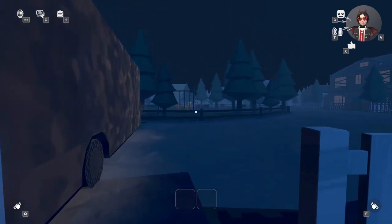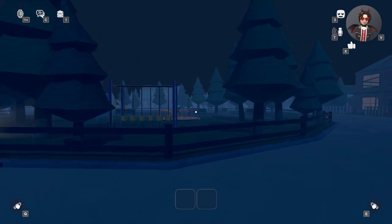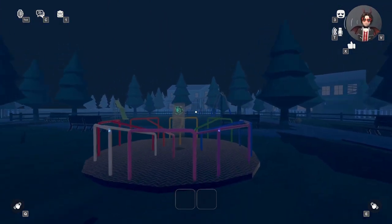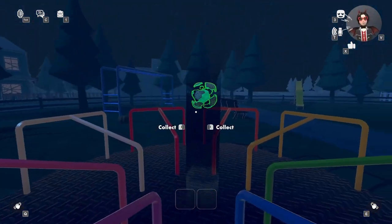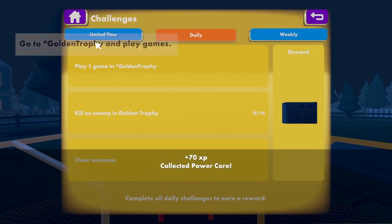You see right there in the playground, it's sitting there — a merry-go-round I think it's called. I'm not sure the specific name of it, but it's just sitting there right in the middle. There's the truck, here's the playground. Collect it for your 70 XP, and get your XP up, of course.